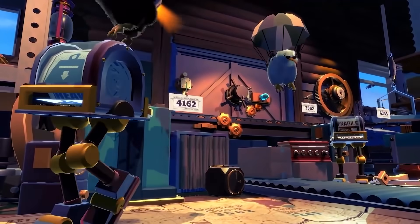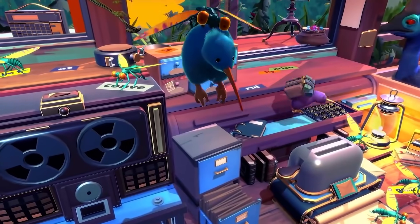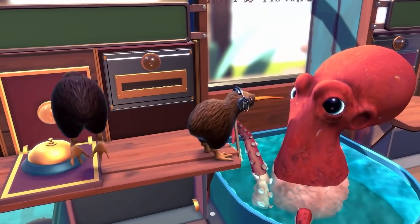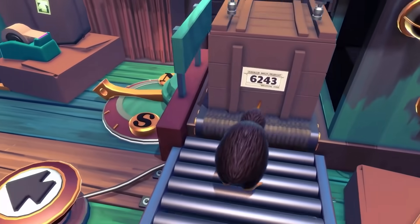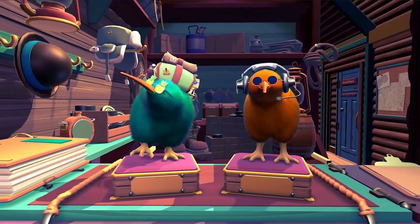Typing out messages and organising fragile and urgent boxes gets increasingly more chaotic as new elements are added to each level. It's hard enough being half the size of a regular parcel without having to take on sandstorms and rogue plants. And just like Cake Bash, there are adorable hats. Game of the year, anyone?